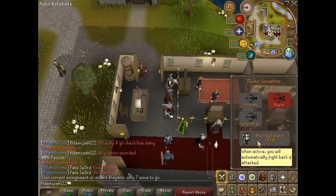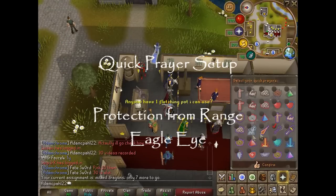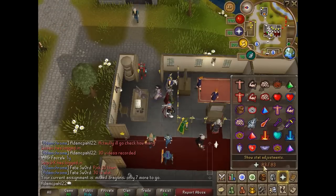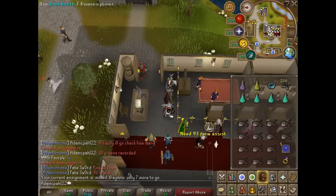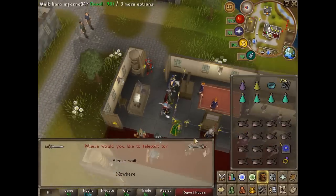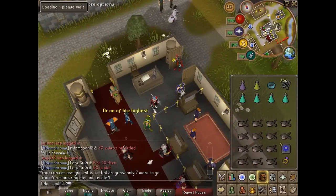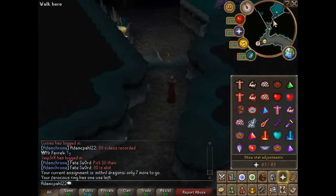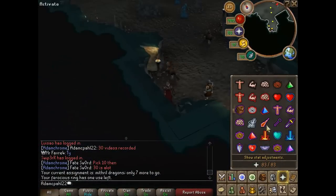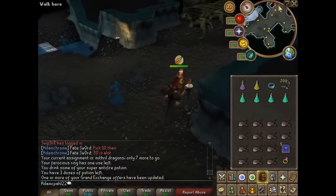Turn auto retaliate off for this task and set your quick prayer to protection from range and eagle eye. When you are ready, use the ferocious ring to teleport to the ancient cavern. In the description I will put some alternative ways to get there. Run down the steps into the ancient cavern and then turn protection from magic on and drink one dose of super antifire potion.